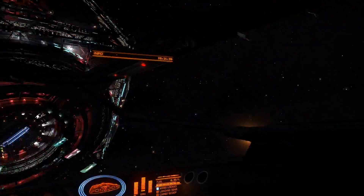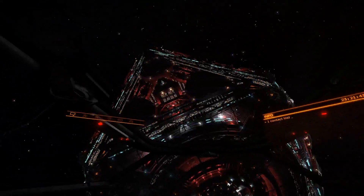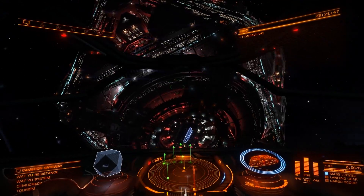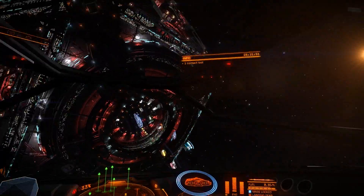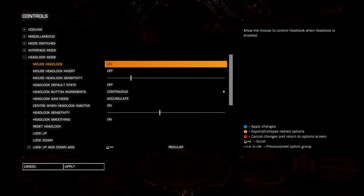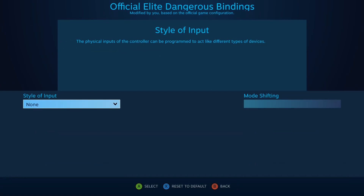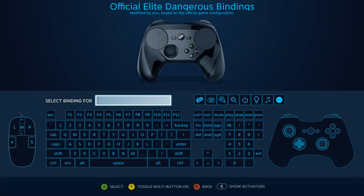The next thing I had always dreamed of with my dual joystick setup but never had was head look. I felt I was missing out on all the awesome sights this game has to offer because my view was always locked straight ahead. Steam controller to the rescue — with the in-game controls set to use mouse for head look, I set the gyros to mouse input and set the right grip as a right stick click, which is the hotkey to enter and exit head look mode.